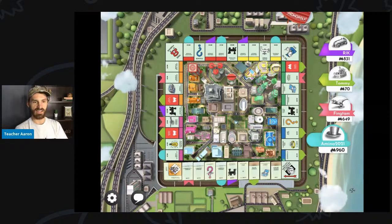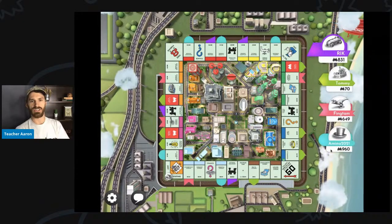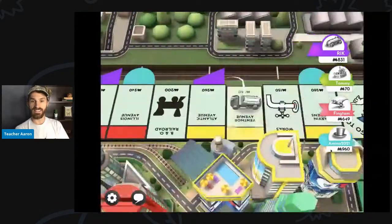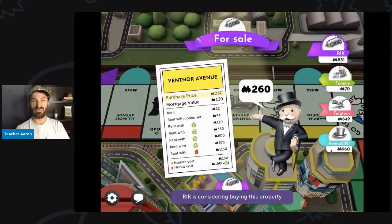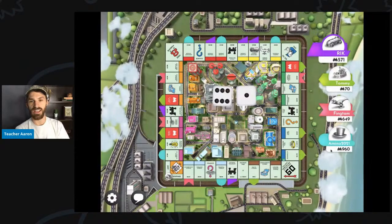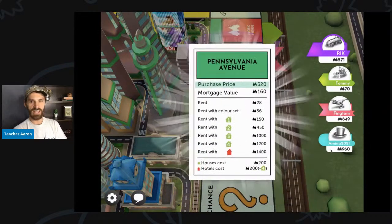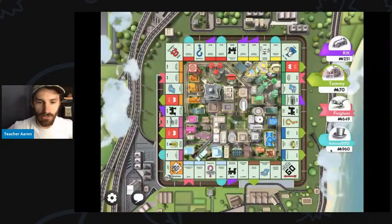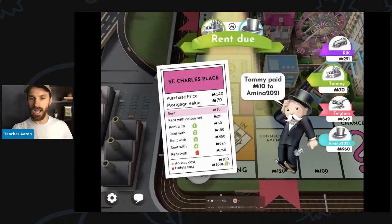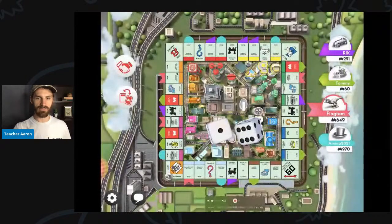Amina rolls a 10 and lands on just visiting jail — nothing happens there. Now it is Rick's turn. Rick rolls a 10 and lands on Ventnor Avenue. This could be very bad for me because Rick and Amina 2021 can make a trade deal now, and I don't want them to do that. Rick bought the last green property. Vermont Avenue and New York Avenue are still available to land on.